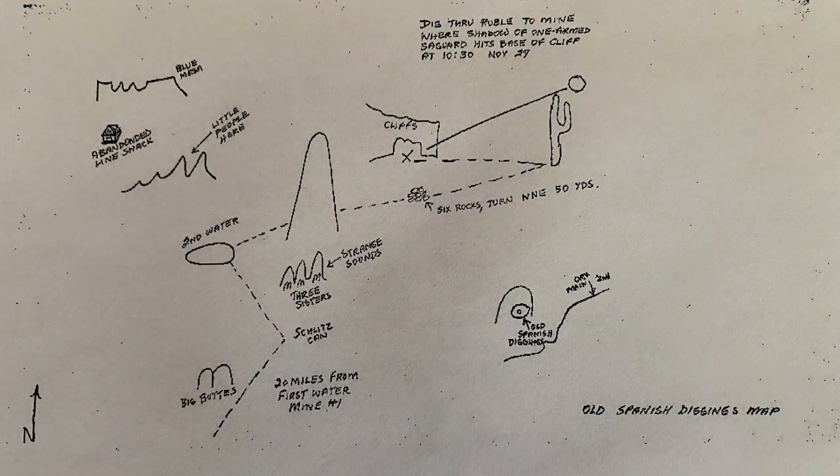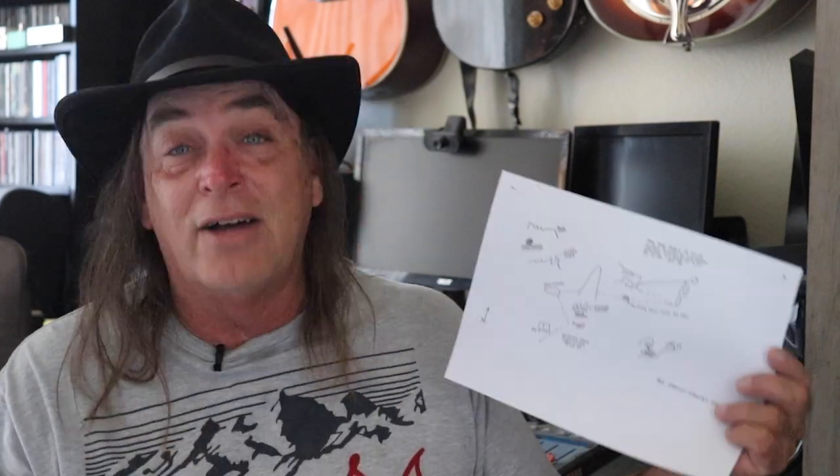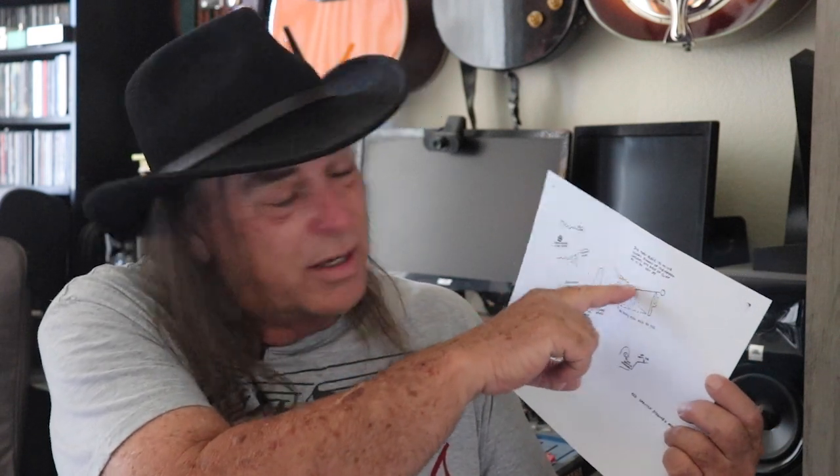The old Spanish diggings map. Usually when I see the zigzag lines and all this weird stuff — who draws mountains like this? The Weaver's Needle looks nothing like that, and there's nothing in the mountains that looks like that. It has first water, second water, twin buttes and stuff like that. Then you've got to find the sun going over a cactus that shows you this mine in a little butte. I don't even know where that comes from.